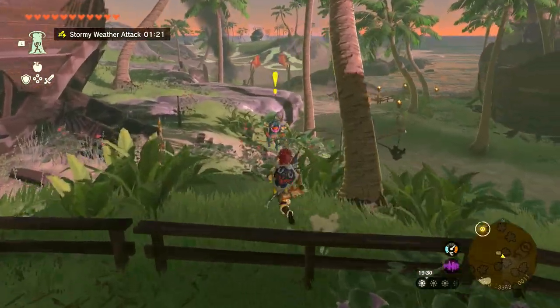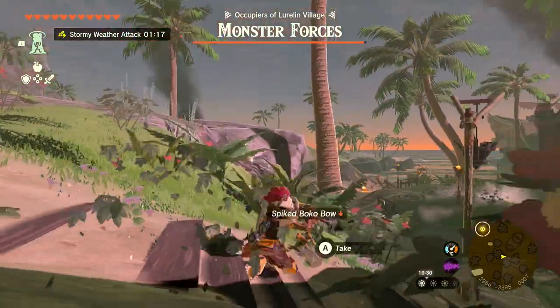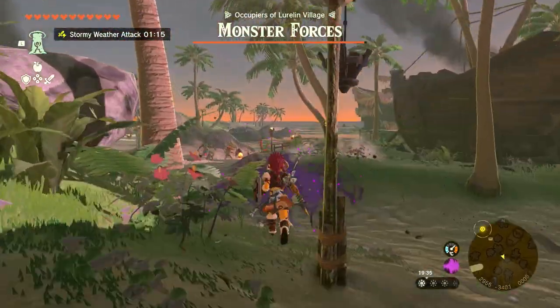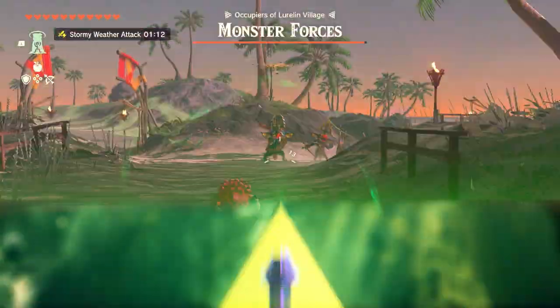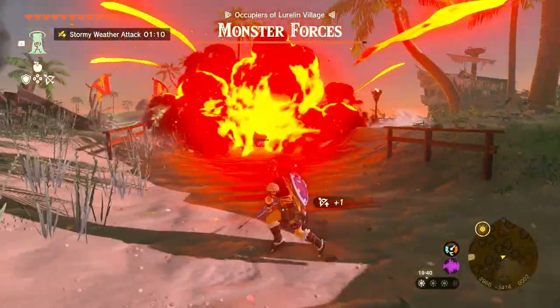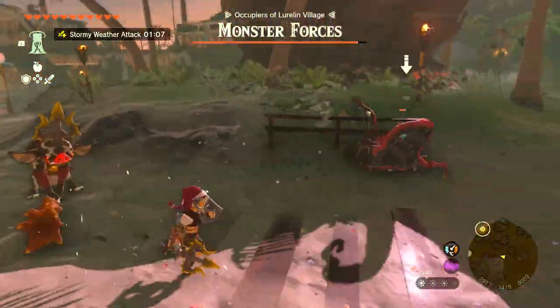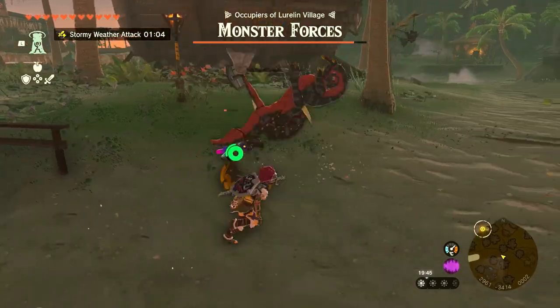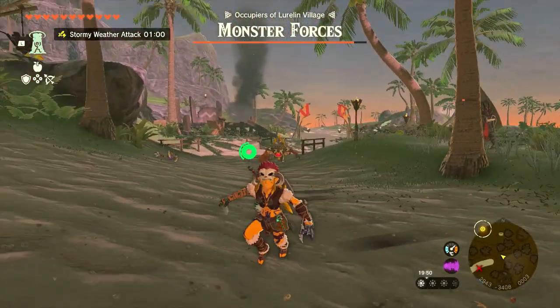The Barbarian Armor is one of the best armor sets in Tears of the Kingdom and it makes a return from Breath of the Wild. This armor set not only gives you a great attack boost, it's also one of the first clues towards the existence of the Zonai people in Hyrule — those clues were found in Breath of the Wild. Today I'm going to walk through how to get the Barbarian Armor so you can win any battle with ease in Zelda Tears of the Kingdom.